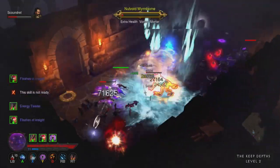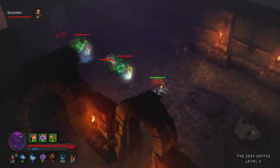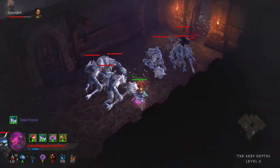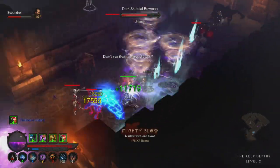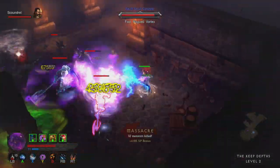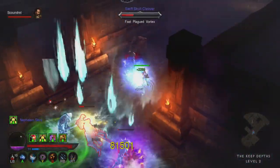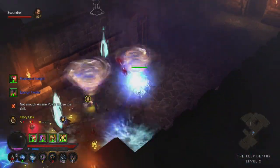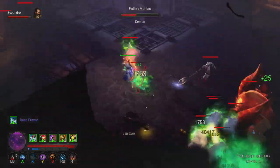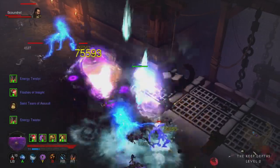This is basically just rinse and repeat of the first two keys — just get your three stacks and then go back to town. The key warden is located at the Stone Fort in Act Three, so that's where you'll find him and where you'll be grinding for the key.